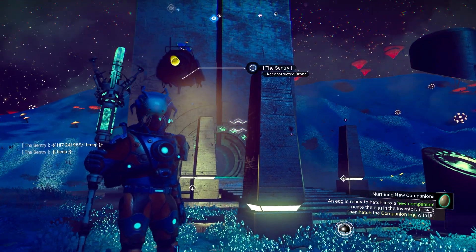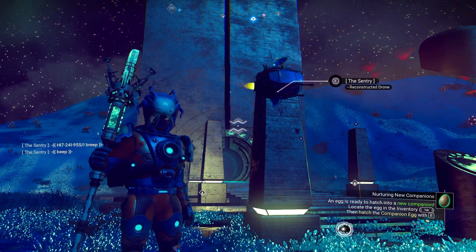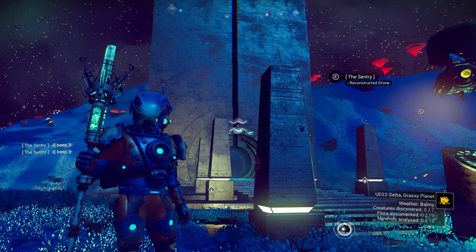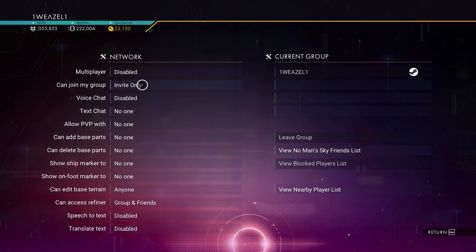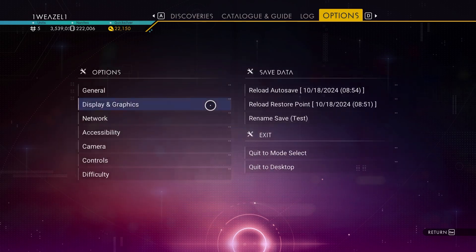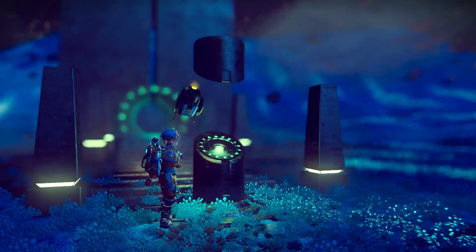Once you are at the Eissentam galaxy, you have to find yourself a portal and you have to have all 16 glyphs. The Nanite form will be really helpful as well, since these ships are C and A class so you have to upgrade them. Also please make sure that your multiplayer is disabled. Once I'm done with the glyphs, take a screenshot or pause the video and then just make your way through the portal.